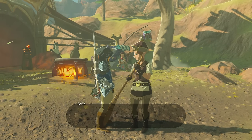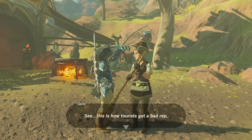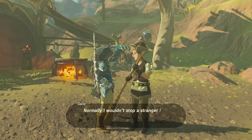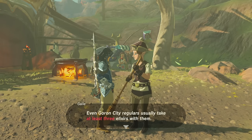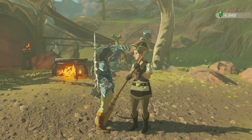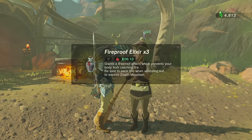At the stable, if you talk to the lady working there, Gale, she's going to say, 'Are you going up to Death Mountain? Well guess what? I got some potions, and you're going to need them because it's pretty hot up there.' So she gives you fireproof elixirs. You can buy three of them for 150 rupees, or one or two at the prices she lists. You should just buy three — it's cheaper that way.